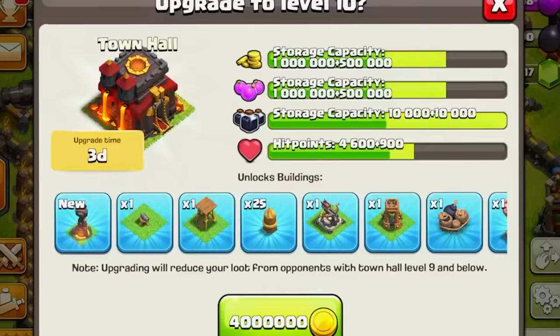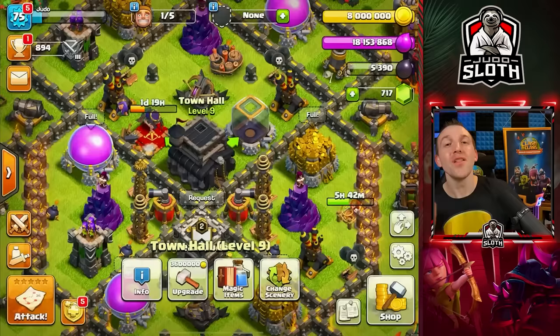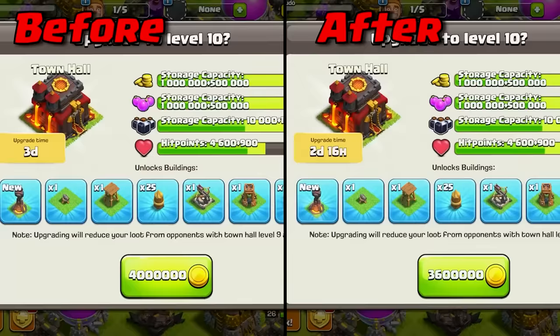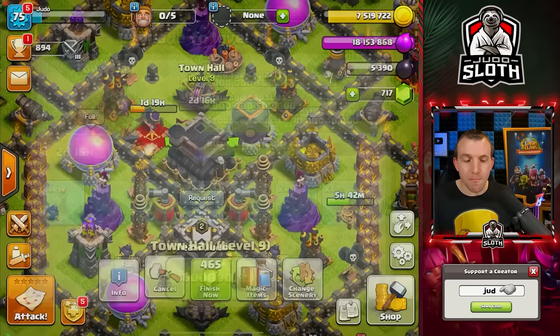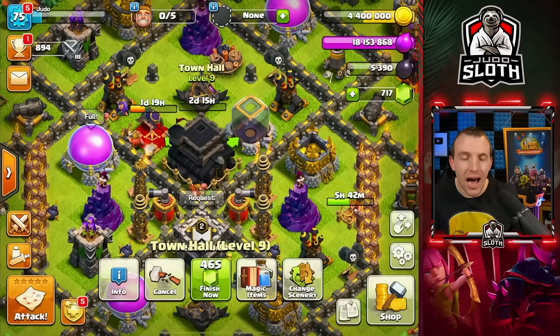We can go ahead and use a rune of gold to fill up our storages. There's another in the gold pass — collect those rewards first. Then the Town Hall, which is 400,000 gold cheaper and also a little bit quicker to upgrade. This should work out well because it's Friday afternoon and I'm busy all weekend, but on Monday morning I will log back in as we upgrade to Town Hall 10.